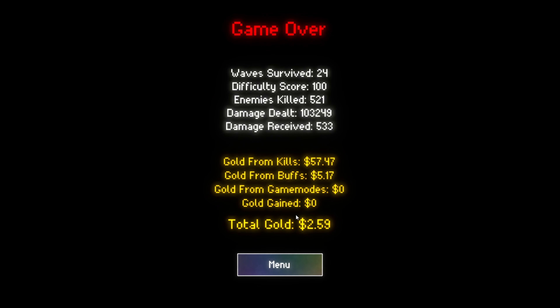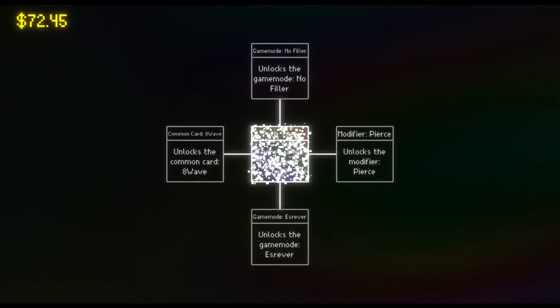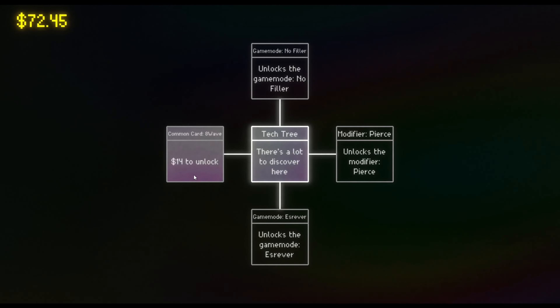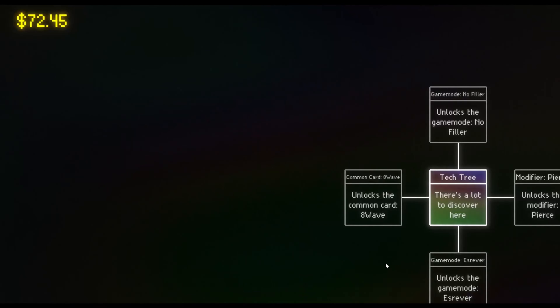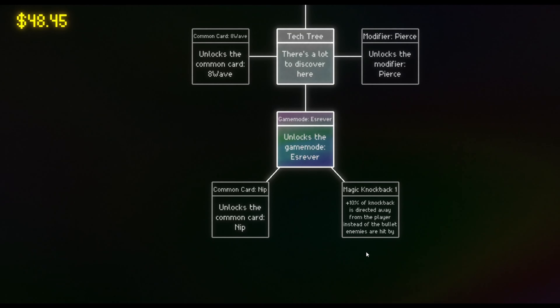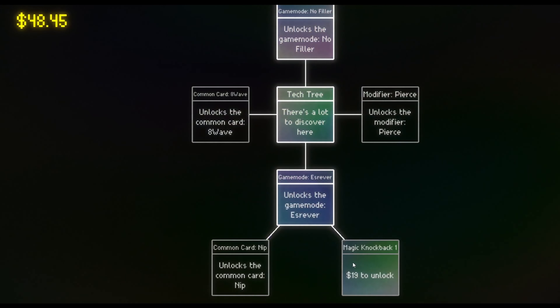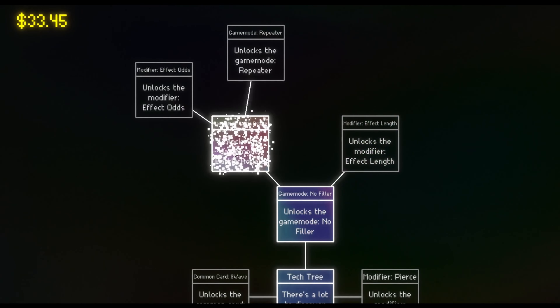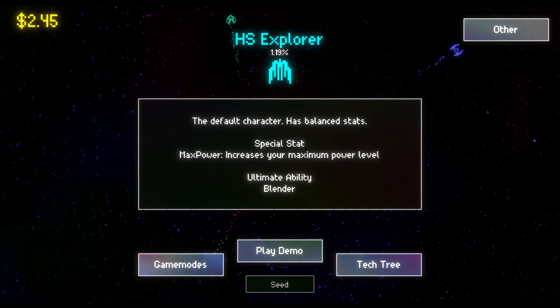I got a ton of money there - gold from kills, 57. My total gold now is 82. Let's go to the tech tree - it costs 10 to unlock, and then I can choose among these. Unlocks the common card at 8 wave. Pierce modifier is interesting - so it's just game modes for the most part right now. 10% of knockback is directed away from the player instead of the bullet - I never even thought about that, but if they are hit by a bullet going in a circle around me, that wouldn't knock them away from me exactly. Battle Royale as a game mode - I want to see that. Chance of finding a fourth card on level up.